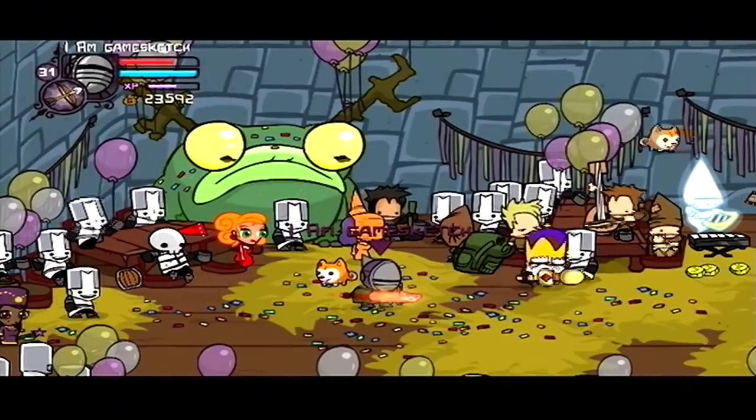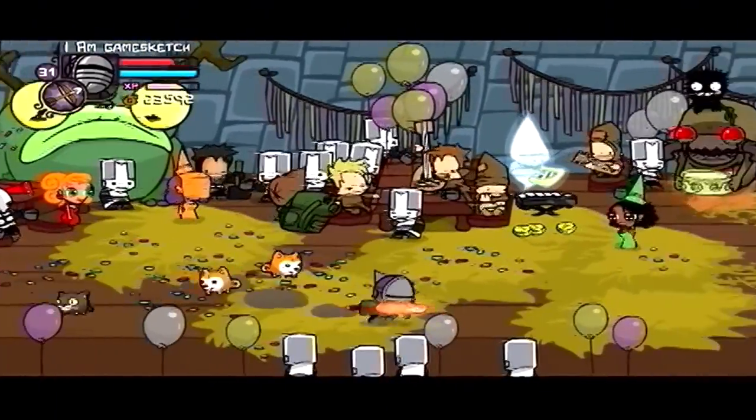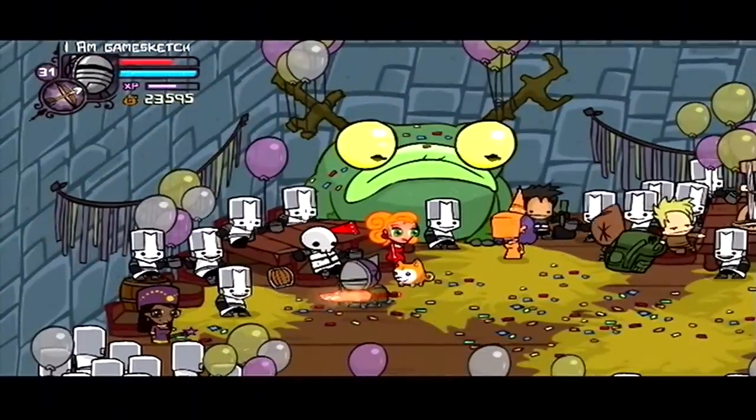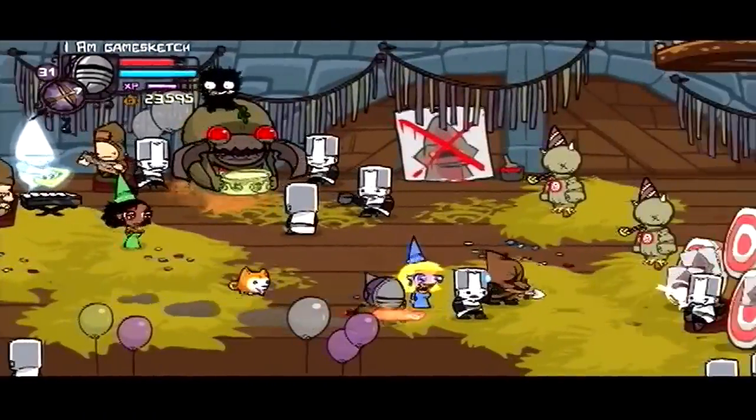So, with my name tag completely covering the face of the king — well, actually, her face is already covered — I'm gonna show you a couple things in here. First of all, you can obviously see all the princesses in here: red, orange, green, and blue.